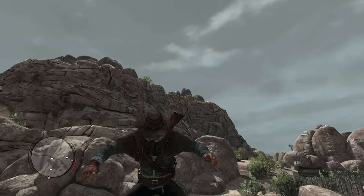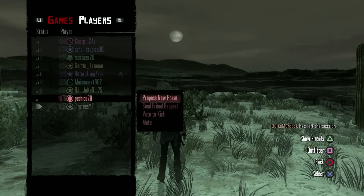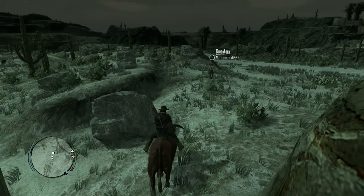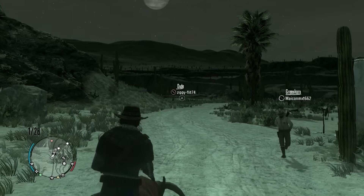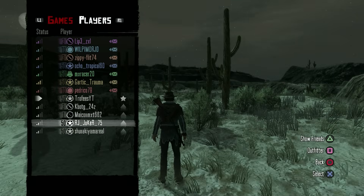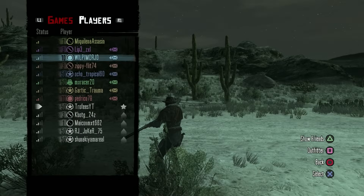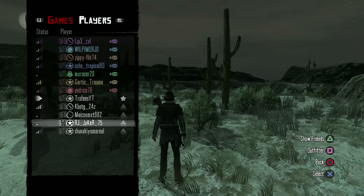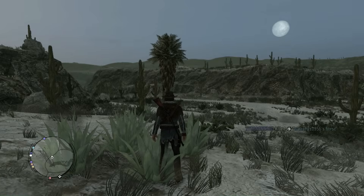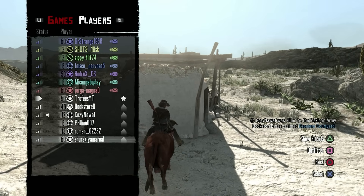Moving on from that disaster, it's time to unlock a trophy that's primarily luck based. For the Posse Up trophy, I'll need to create a posse with a maximum of eight members. It's luck based because I'm inviting random people to my gang and hoping they accept. There aren't a whole lot of people to choose from since this is a 14-year-old game, and people are often AFK or doing their own quests. After lots and lots of waiting, I finally managed to convince eight people to join my posse, and I met some interesting players along the way.